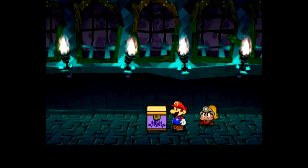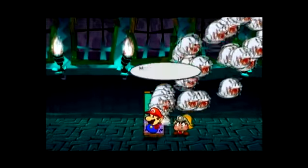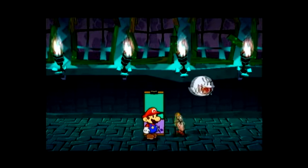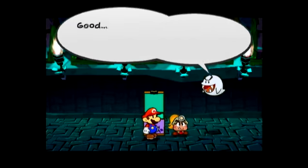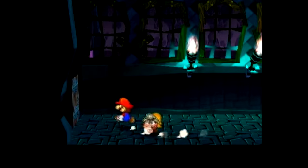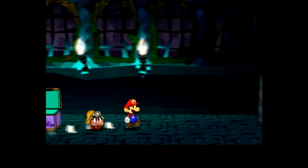Now we're going to go through this door, and we have a little box here — let's see what's inside. Whoa — that was a lot of boos! Maybe 200. Well, that was nice of him. We got an Ultra Shroom out of that. The answer is always going to be 200, so keep that in mind — I'm amazed I even remember that, because I haven't played this area for months. But I am a huge nerd for this game, so that's not surprising.